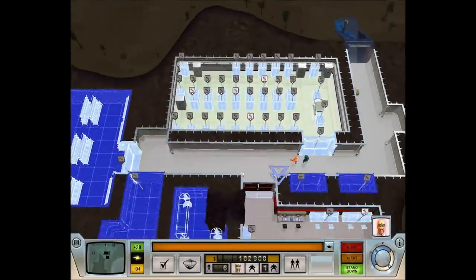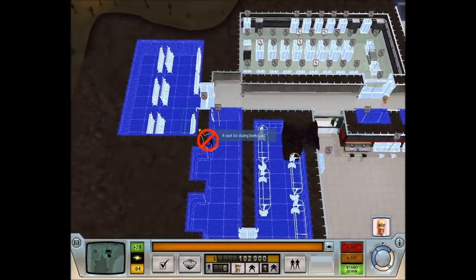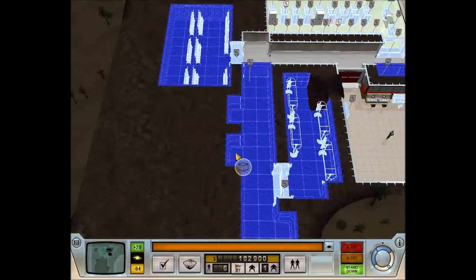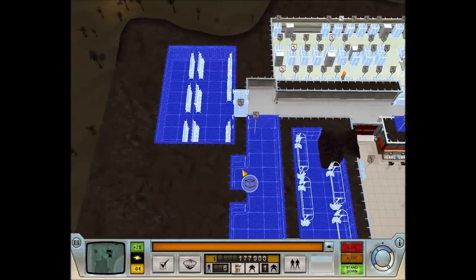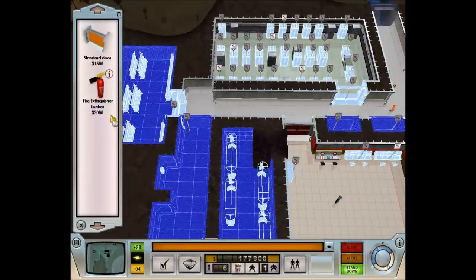We'll move our evil genius in here. We're going to store loot there because when minions walk past, their attributes increase depending on what loot it was that you got. Some of these alcoves will also be used for fire extinguishers.